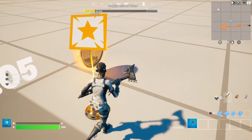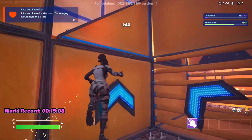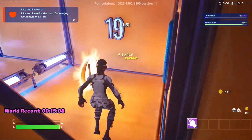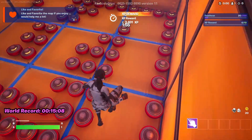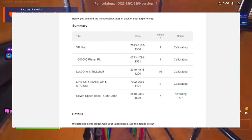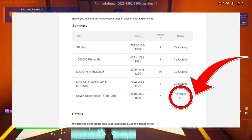Next, how players can actually gain XP from your maps. You can only gain XP when your map is published, and Epic controls whether XP can be gained — they can turn it off or on. Once you publish a map, Epic will send an email listing all of your maps with Accolade devices, and the email will say whether the XP is calibrating or awarding XP.